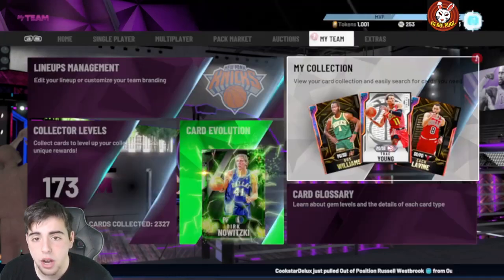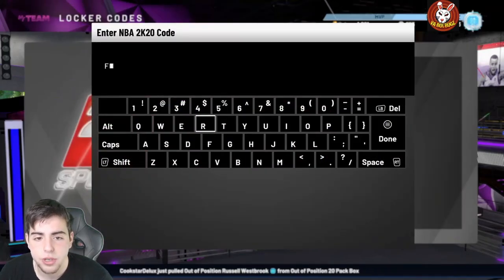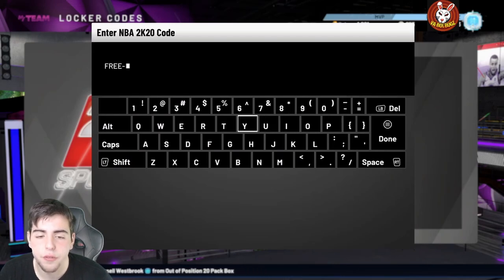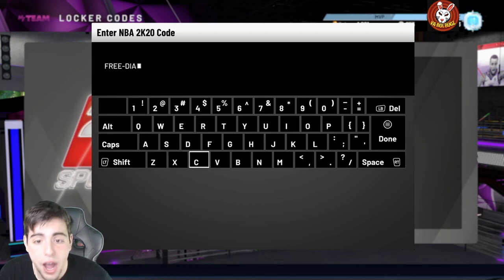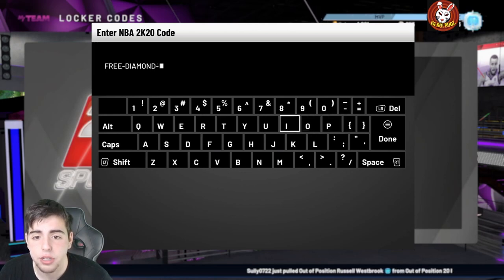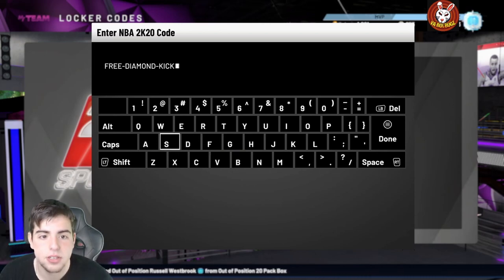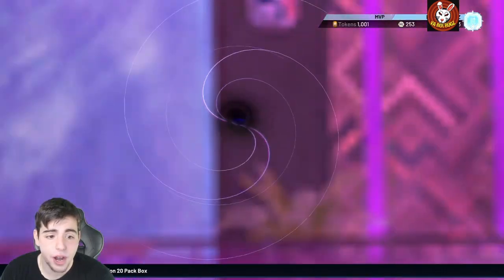We got a new locker code for diamond shoes — this is a very good locker code to make MT. Free diamond kicks — this one's fire. If you get a three-point shoe, those locker codes are great — you can literally make upwards of 20,000 MT for free. Here it is: free-diamond-kicks. There's the code, let's go.